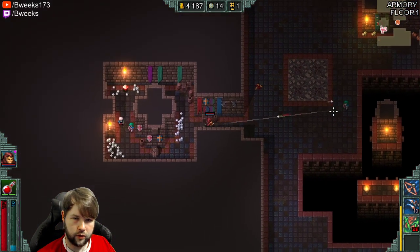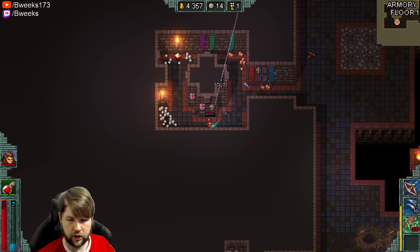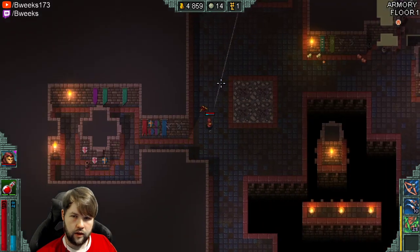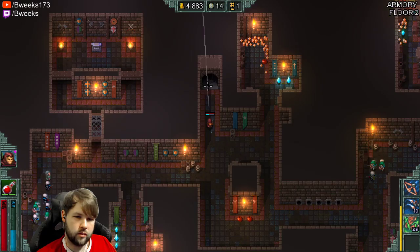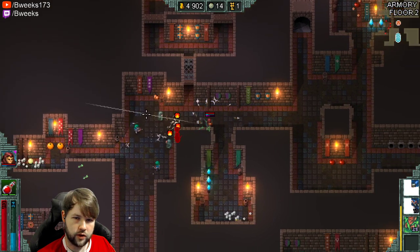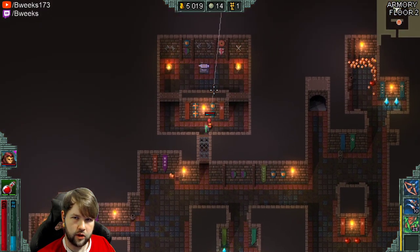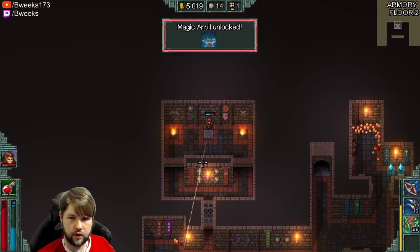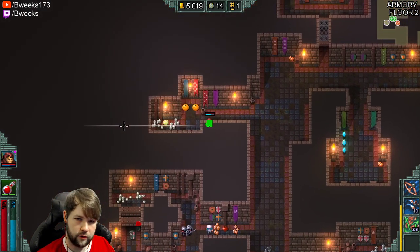So this is the last thing we have to do on this floor. We have a drink — immune to poison with reduced health gained. Interesting, probably won't ever use it, but it's cool to collect them. Ever since you unlocked the tavern, you can use drinks. You have to find them in the world before you can start using them. If you run out of the number that you found, you can spend money to use them. Wow — we actually found the anvil! This is what the anvil looks like. You interact with it and it puts it in town.